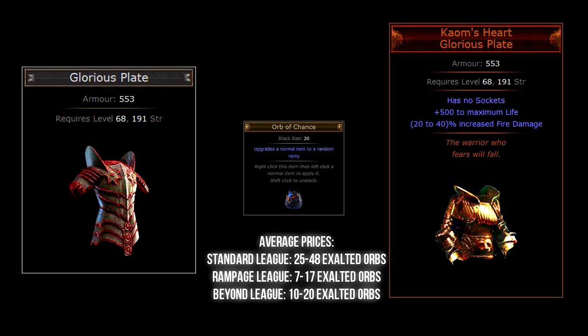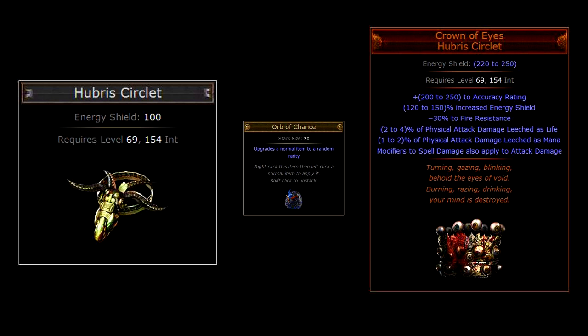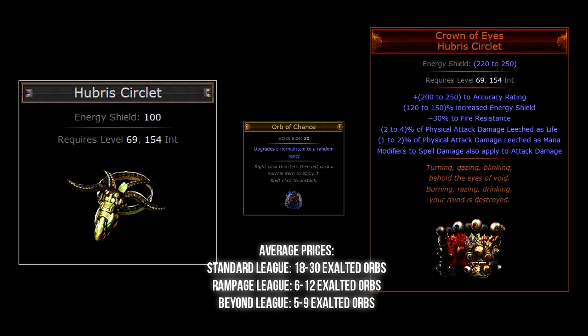Please note that the average price shown is for the non-legacy version of this item — the legacy version is a lot more expensive. The next item is a helmet, and even though it just got nerfed it is still very powerful. It requires a Hubris Circlet, and chaos orbing this gives you the opportunity of getting the Crown of Ice helmet. The thing that makes Crown of Ice so powerful is its unique affix: increases and reductions to spell damage also apply to attacks. The Hubris Circlet base type can be found in any zone above level 67. Note that the picture shown is the item before it was nerfed.